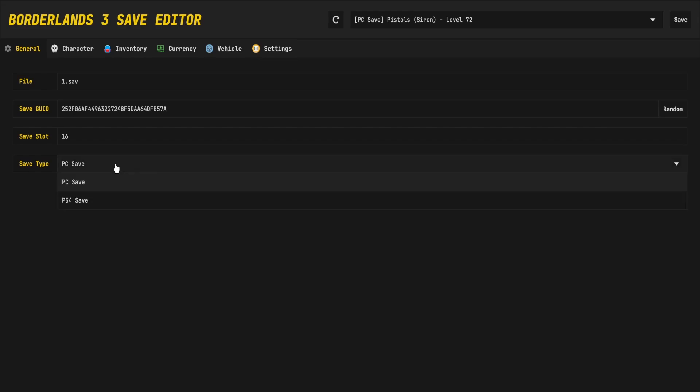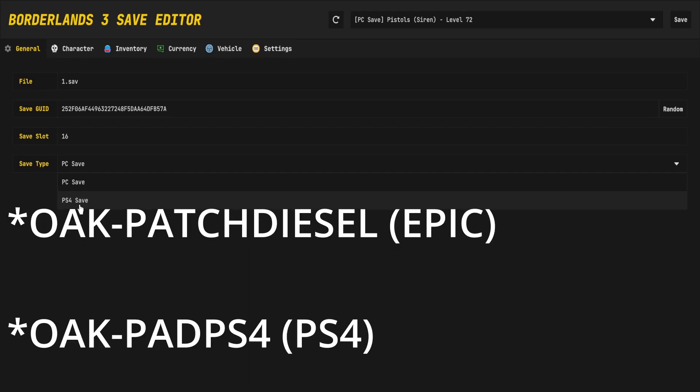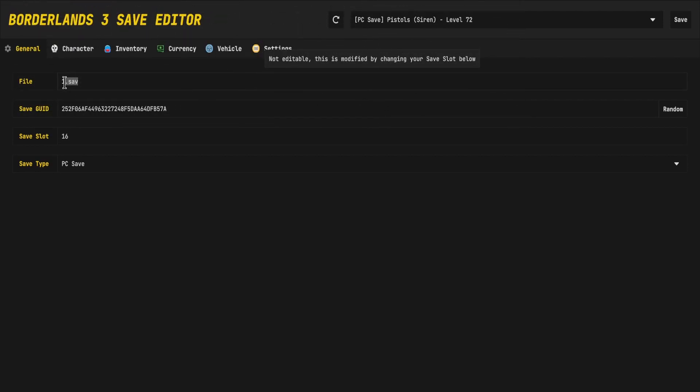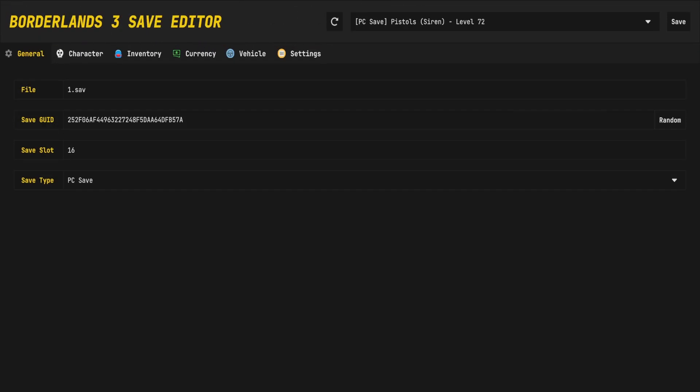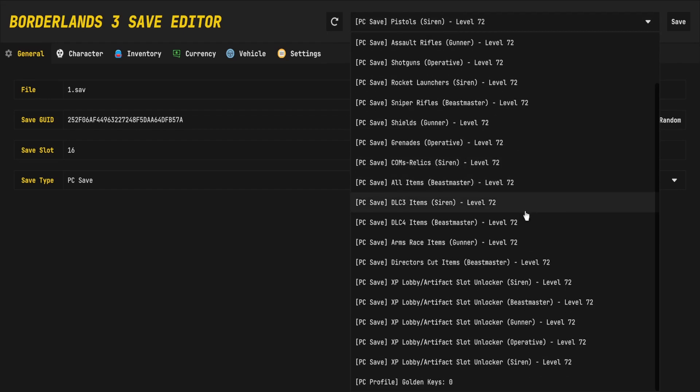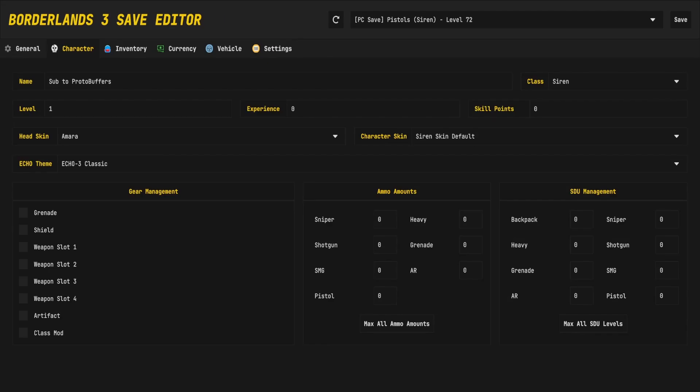With the save type, you can change between PC and PS4 save. A thing to note: the header does not get changed between PC and PS4, so you will have to know if the save is PS4. PS4 saves are not supposed to have a .save extension. When you select your save or profile, it does display whether they are a PC or PS4 save, so you will know.